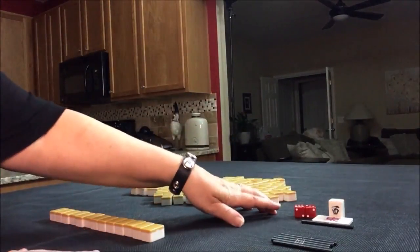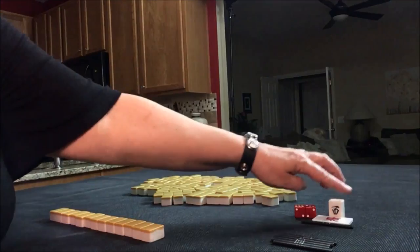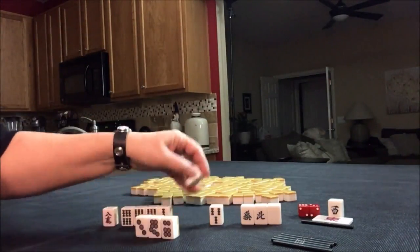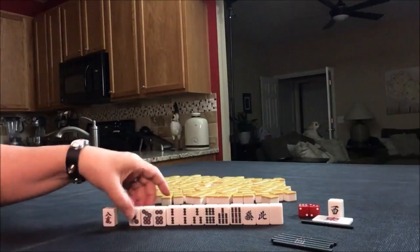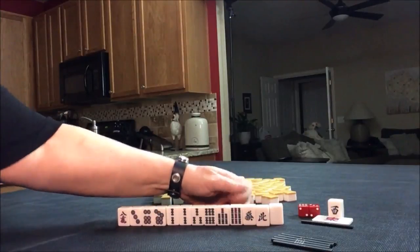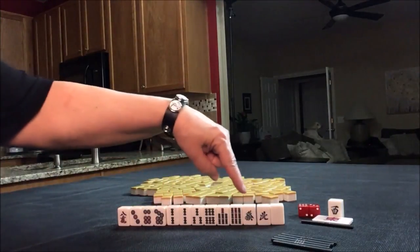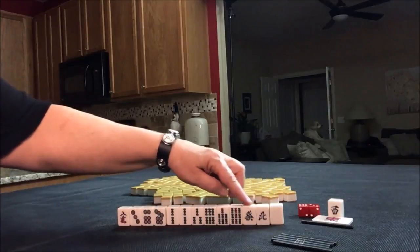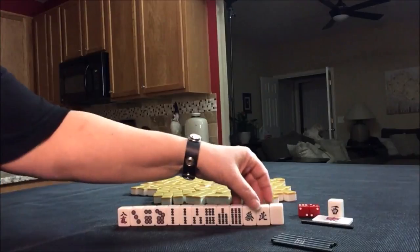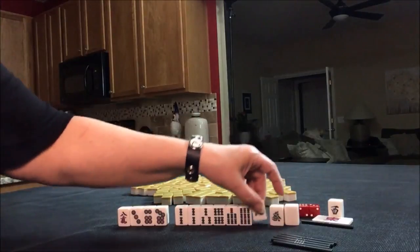One way to remember the wind order is to say 'eat soup with nuts.' So north would be Dora. We have Dora, but it's all by itself. You really can't do anything with numbered tiles two through eight and single honors — the only time you can use single honors is with ones and nines, and we only have one. So I think I would try for a half flush and incorporate Dora.